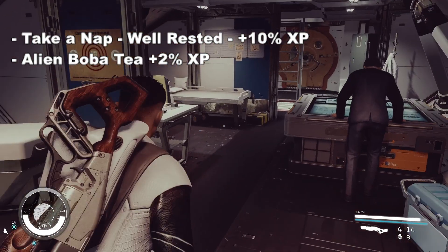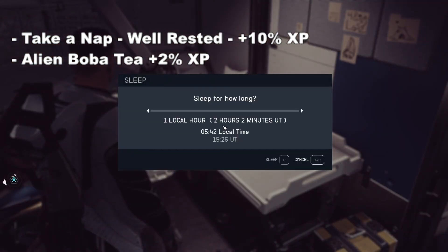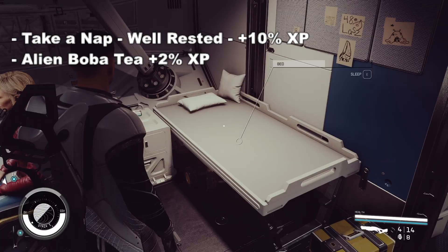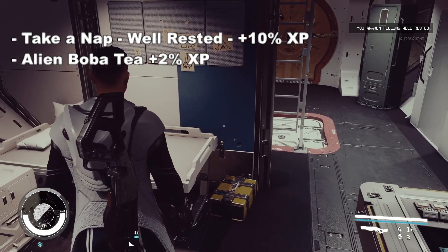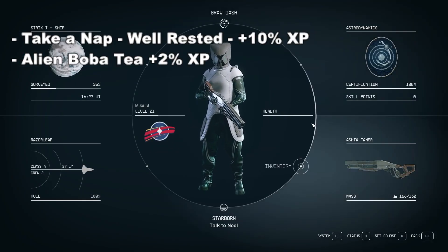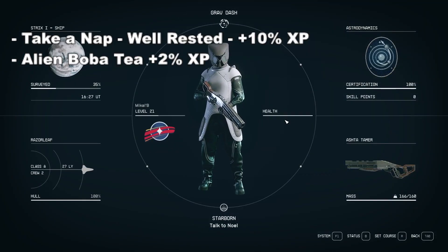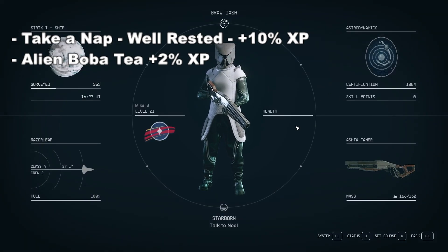Before we get started with the grind, we need to do a couple of things to prepare. First, take a nap — just one hour will give you the Well Rested bonus. When you wake up and go into your health tab by pressing B, you'll see you have a Well Rested status effect for plus 10 XP.